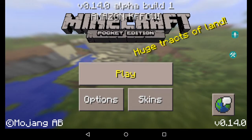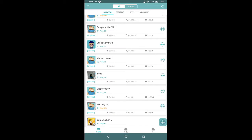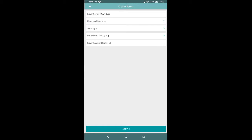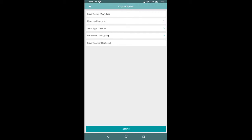To get out you just press back or the back arrow. Now, to make your own server, you press the little plus button and say 'Create Server.' You can set the maximum amount of players and the server type — mine will just be creative.